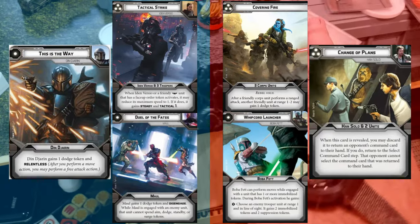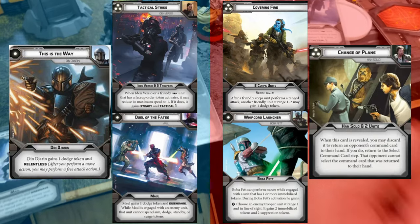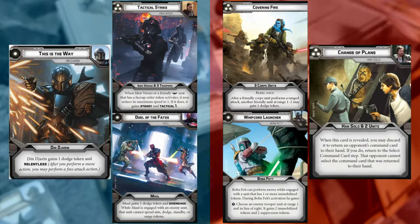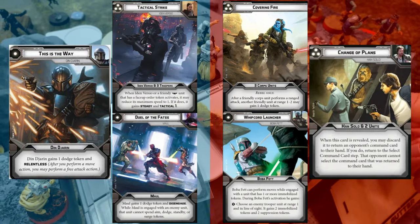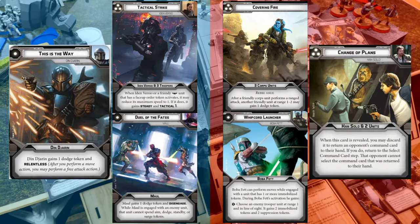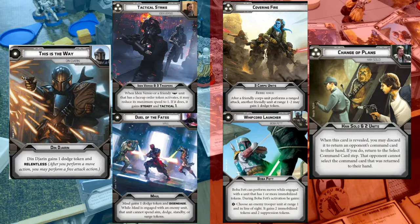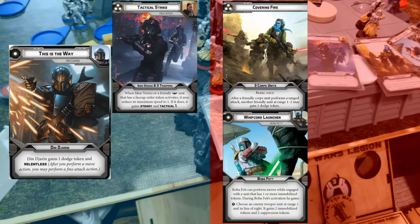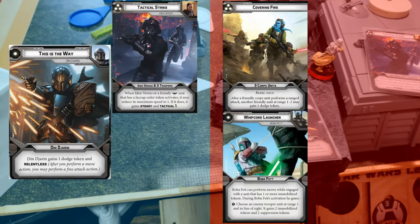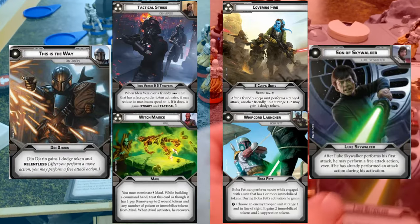Command cards revealed: the Empire plays Duel of the Fates, This is the Way, and Tactical Strike. The Rebels counter with Covering Fire, Whipcord Launcher, and Change of Plans. Change of Plans is going to reverse one of yours — so which one are you going to return to their hand? I want to do Duel of Fates. Okay, so Maul goes back. You can pick any order other than that one. This card is gone and I'm going to choose a new one. Pre-draw options are Witch Magic and Son of Skywalker.